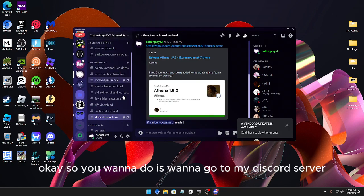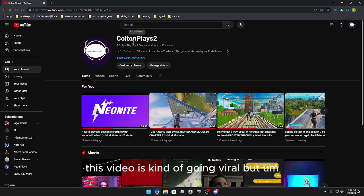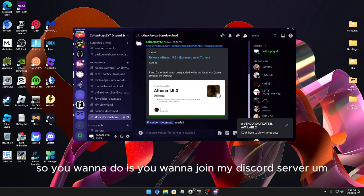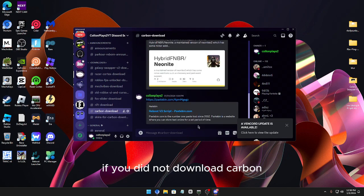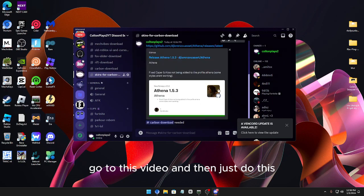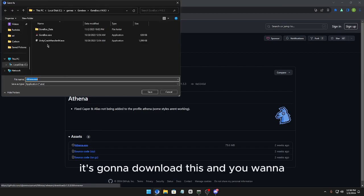What you want to do is go to my Discord server, which is linked on my About page. Click on my channel, go to About, and click the Discord server link. Join and go to the skins-for-Carbon channel. If you haven't downloaded Carbon, make sure you watch my video from January 1st first. From the Discord, go to the GitHub link — it'll take you to the Athena 1.5.3 page, and click on athena.exe to download it.